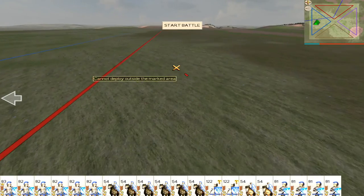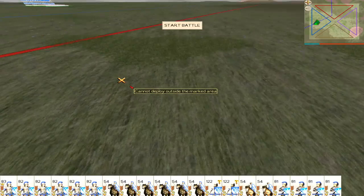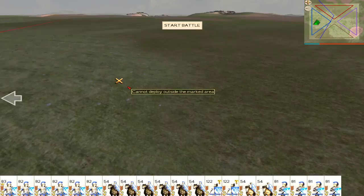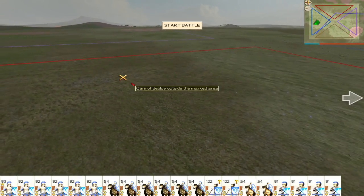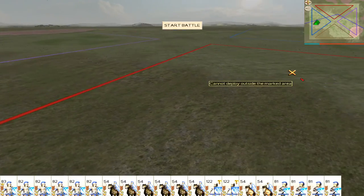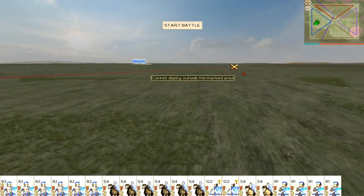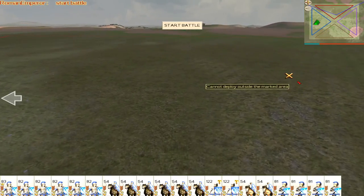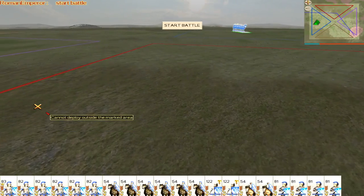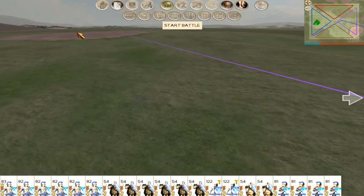There we go — so it looks like the Julii have got a unit here, and you can also see where else they have deployed. Sounds like they're there, so I'd imagine the Julii are deployed along here. Another little thing you can do by zooming in is you can actually hear the unit — so every so often you might just hear some horses. It's really handy if you've got camels or elephants because you'll hear those clearly.